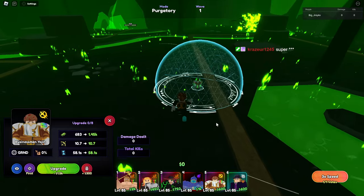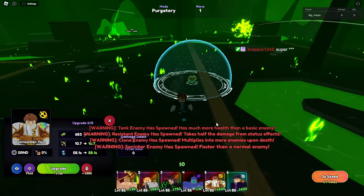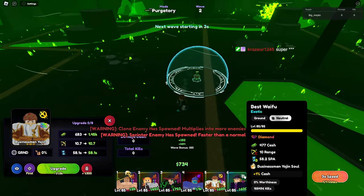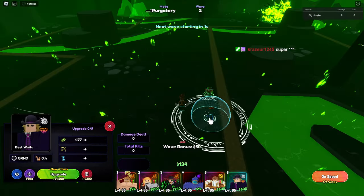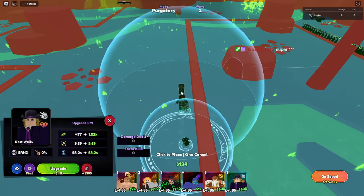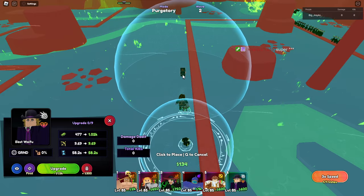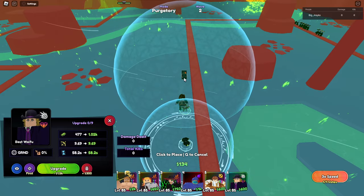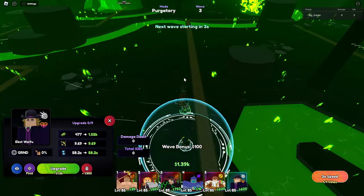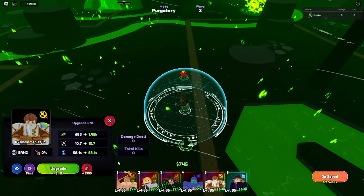So as you can see, we put down the money unit, then we're going to put down the other money unit. And as soon as possible we're not going to wait — we're going to put down this fire unit so you can start attacking and start getting money. Put them right here.